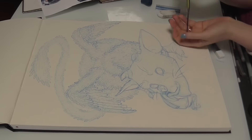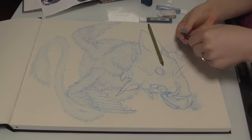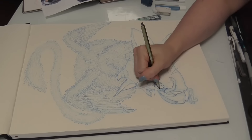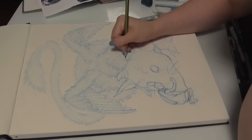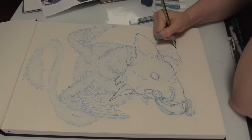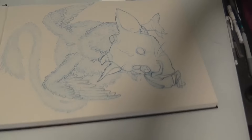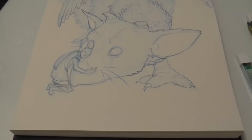Now I'm going to swap out the dark blue lead for a black one and go back in, making the stuff I want really obvious a little bit darker, and also making the stuff that's close to the camera darker so it feels close. And that's the completed line work.